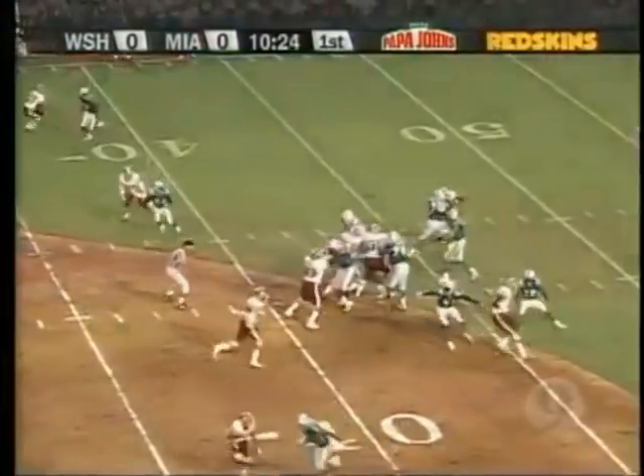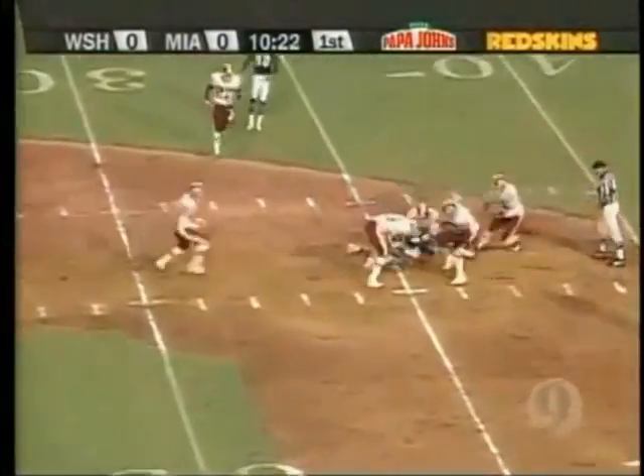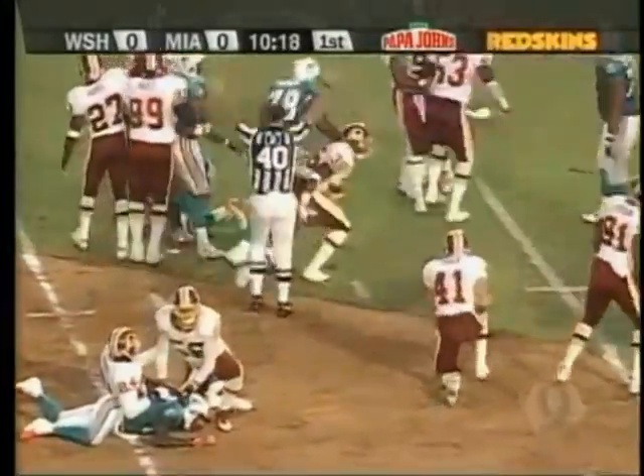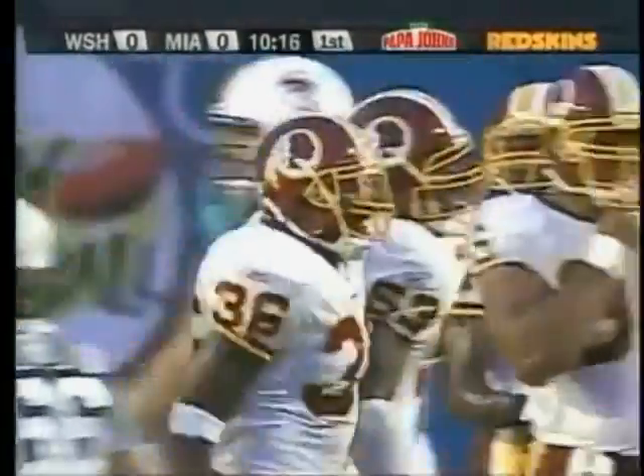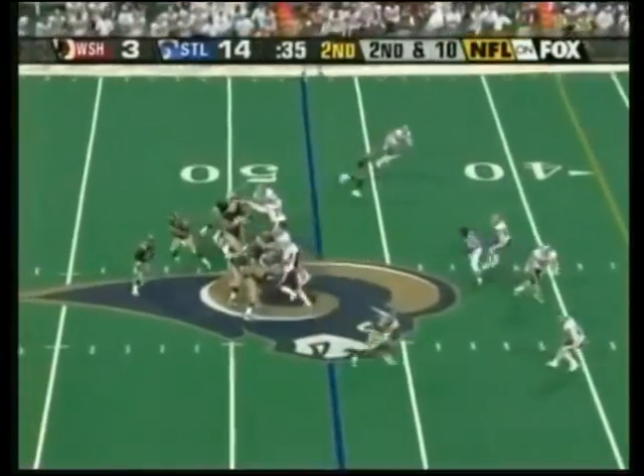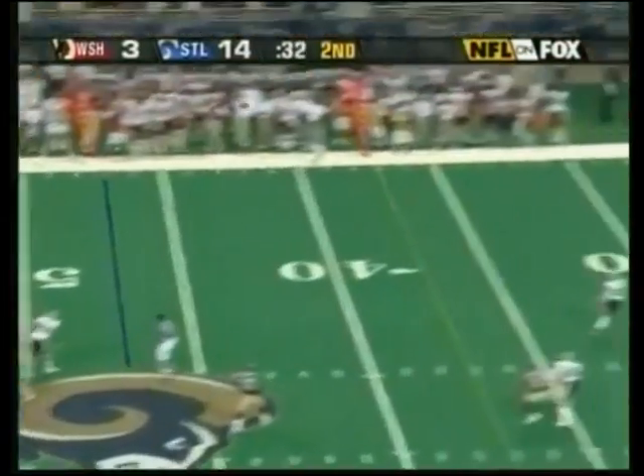Dolphins first possession — dumped over the middle to Chambers. He dropped the football and it's picked up by the Redskins! Sean Taylor has it at the 32 yard line. The Redskins get the turnover.